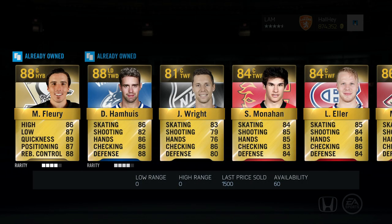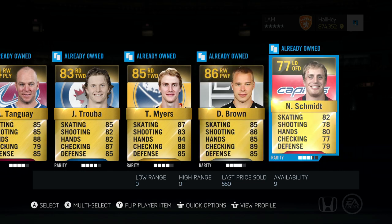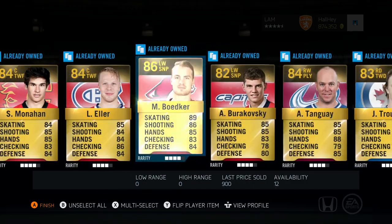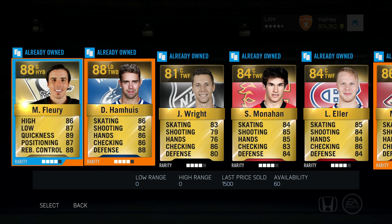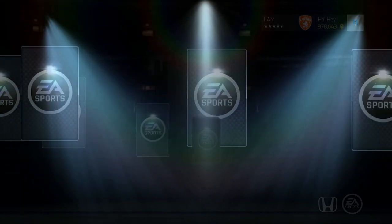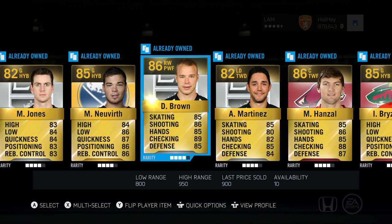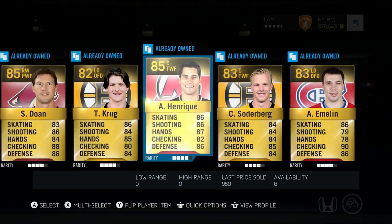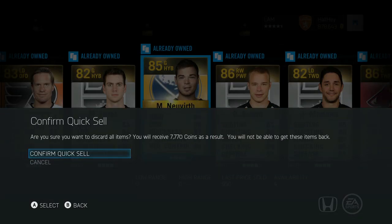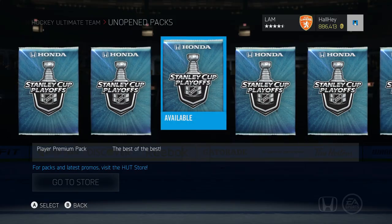Let's see if we can get a Team of the Week card — Dan Hamhuis, Monahan... it doesn't look like it. Schmidt, Myers — not a bad defenseman, but I'm just going to send the guys I think I'd maybe use to the collection and quick sell everybody else. The second pack is getting opened — Dustin Brown again, Jesus Christ. We got Martinez, Hamhuis, Briskail — that's a crappy pack, I'll quick sell all that. At this point all my guys are 87 overall plus, so I need an 87 or higher — that's what we're aiming for.